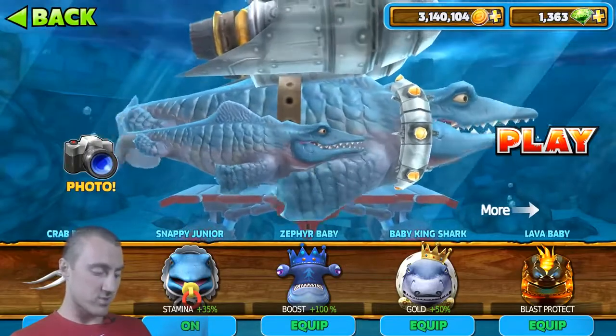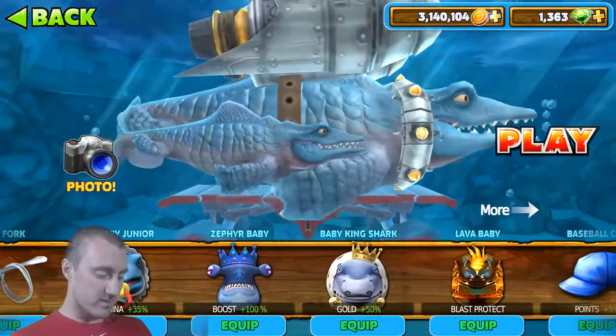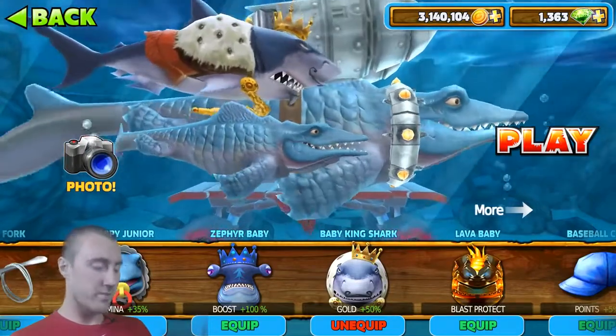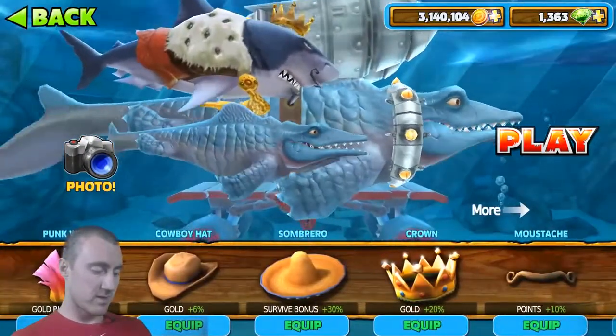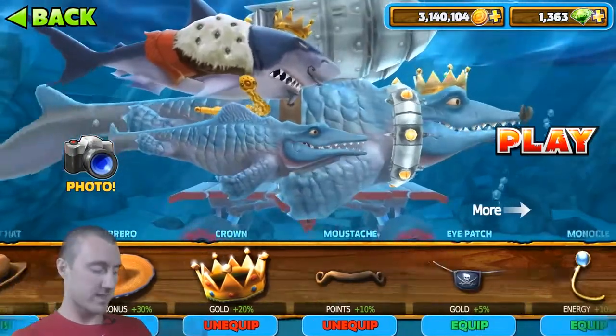I don't use the Zephyr baby — I did do a video on it which is actually my most popular video with over 200,000 views — but I don't ever use it. I use the baby king shark now because that thing is amazing: 50% more gold. It is expensive — all the babies are expensive at 900 gems — but that one I really think is worth it.